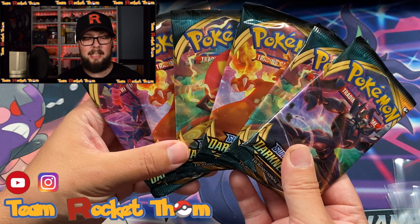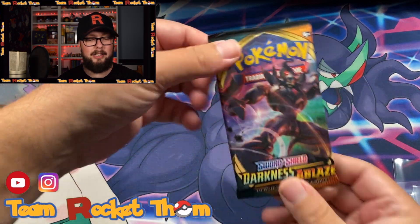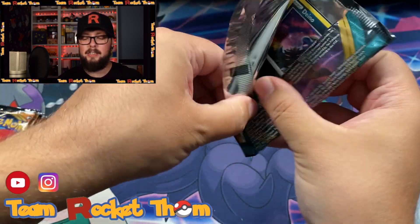Team Rocket Tom back at the rocket hideout — happy Sunday to all! I am continuing on with my Darkness Ablaze mission, opening something a little different on the channel that I haven't opened for a while. It's been going pretty well — we got a Scizor V in the last video, and before that a Charizard V and the Rhyperior V full art, which is an absolutely awesome card. We have six packs today, got the booster box from Cosmic Collectibles — as always, awesome store, awesome people, awesome prices. Check them out, link below.